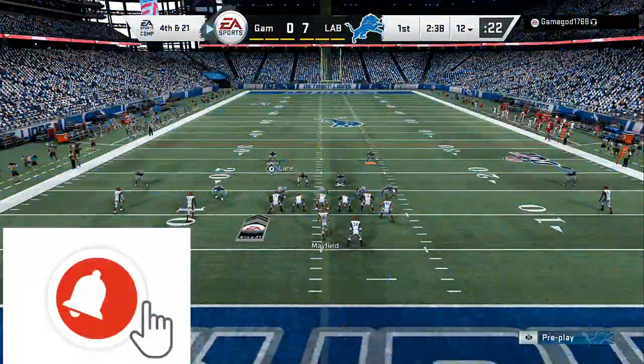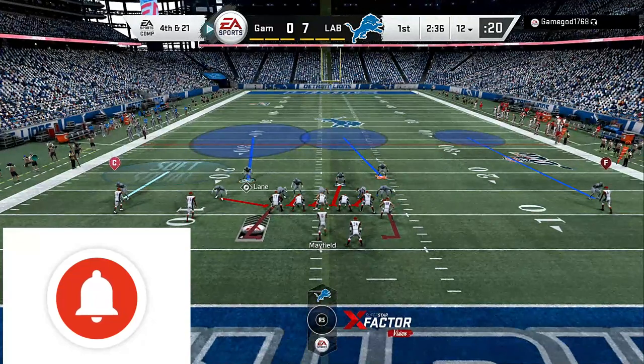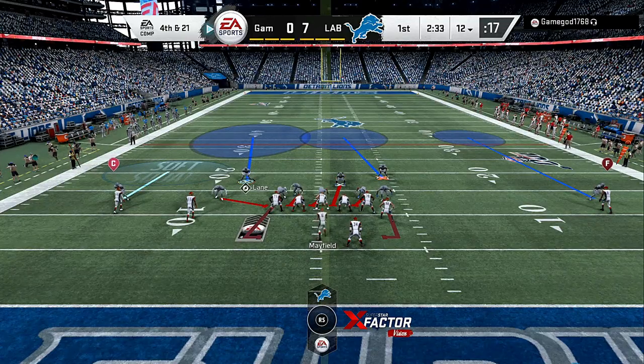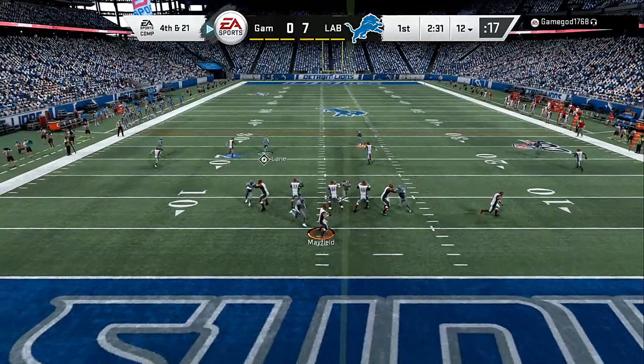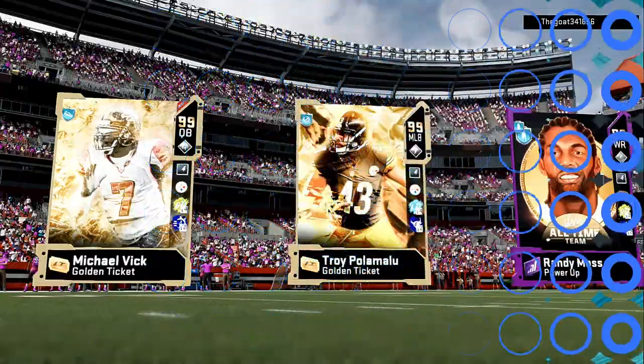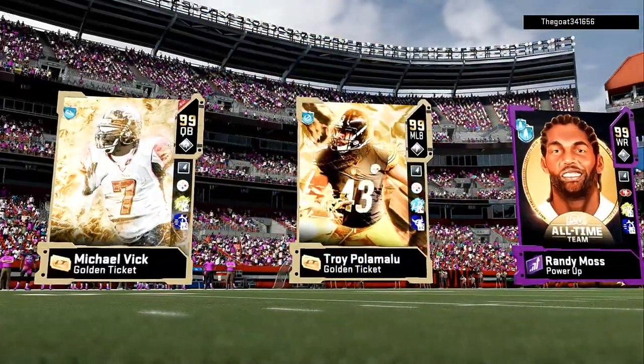Once you've got your opponent number 1, blocking more people, and number 2, taking the quick read, that's when your enforcers can come up and make big hits and that's when you can make adjustments behind it. Until he can't get rid of the ball — like you can see right now — he is not making the correct read. He's standing there in the pocket, eyeing down somebody and not making the correct read.